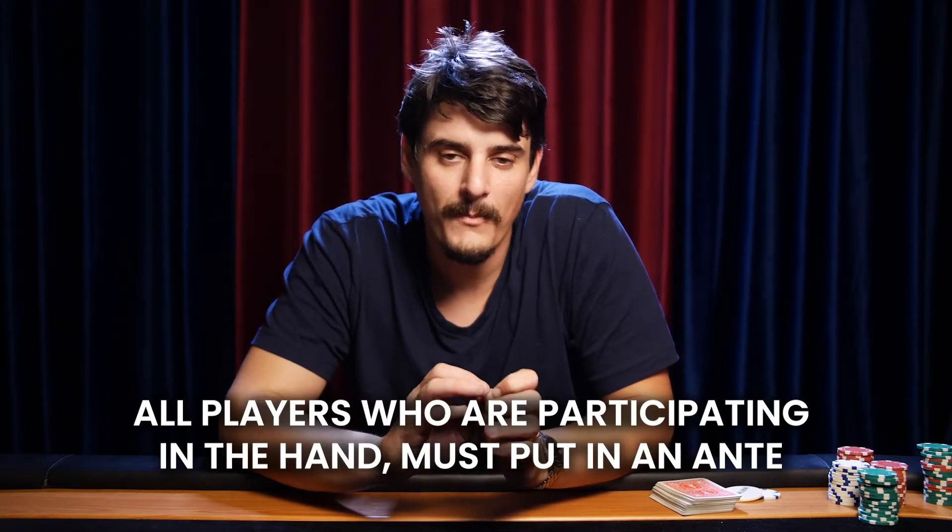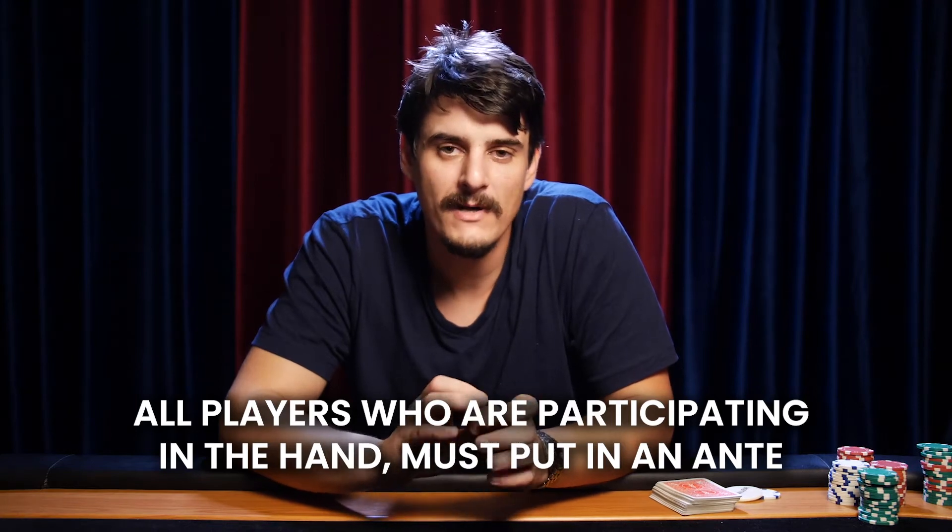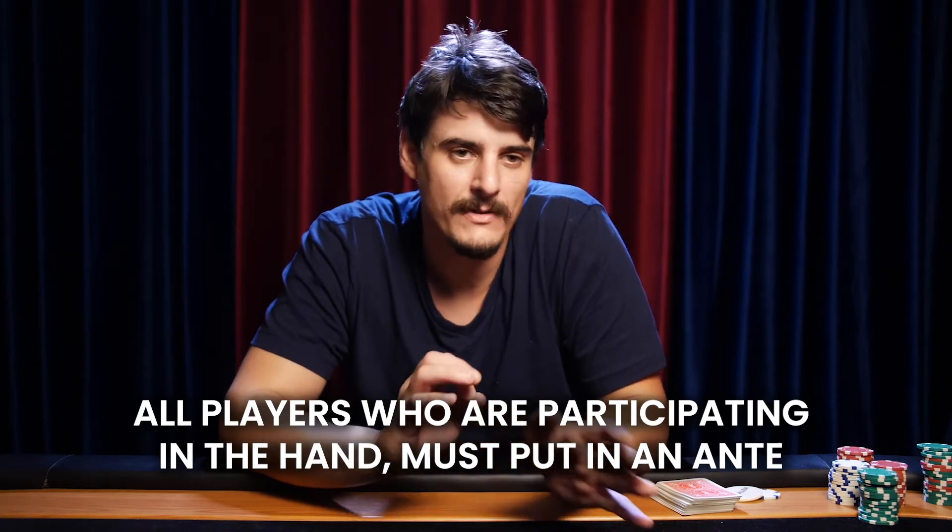A very big difference between Texas Hold'em and seven-card stud is the initial betting structure. Seven-card stud does not have the big blind, small blind, compulsory betting structure that Texas Hold'em has. The difference is in seven-card stud, all players who are participating in the hand must put in a compulsory ante, which is typically determined by the table stakes, which will be easily posted and visible at every table at every casino.